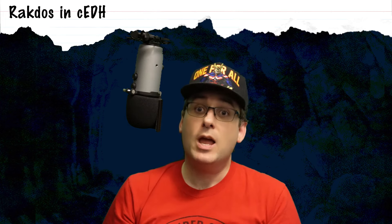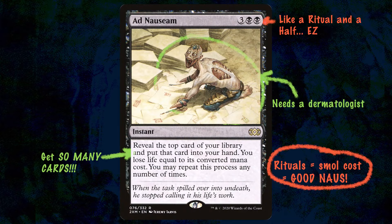Rakdos does this really, really well. They get all the usual fast mana rocks you're looking for in CEDH, as well as all these great rituals which many colors have a hard time competing with. Rakdos tends to have a very clear end goal — either casting a big commander or casting a game-winning spell like Ad Nauseam. Ad Nauseam is five mana, two black for an instant: reveal the top card of your library, put that card into your hand, you lose life equal to its mana value, and you may repeat this any number of times. Rituals and fast mana are the perfect way to rapidly reach that five mana and get a faster Naus.